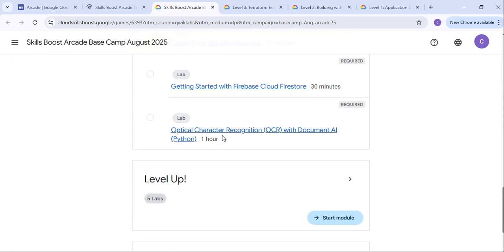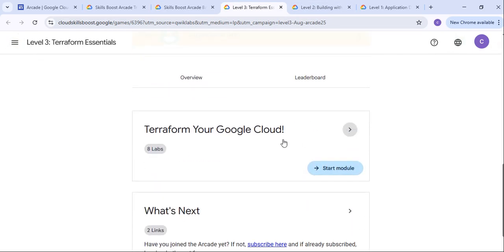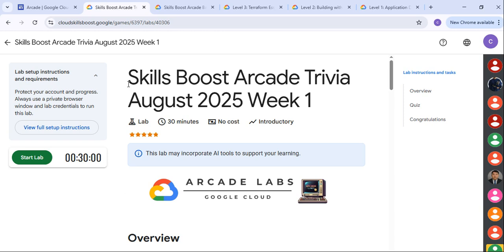This has 5 labs. In the Terraform Level 3, they have a total of 8 labs. You have to do the required labs. Once you are on the labs page, suppose we are going to complete this particular lab of Week 1. You have to just click on the lab and start the lab. It doesn't require any credits — these are labs provided by the Arcade Program Game. The lab has been started.